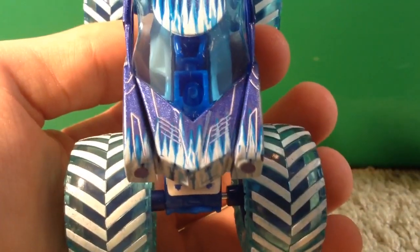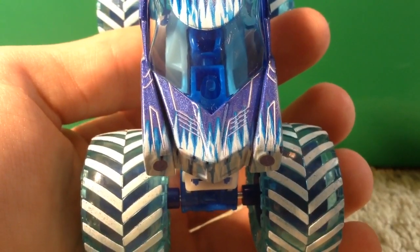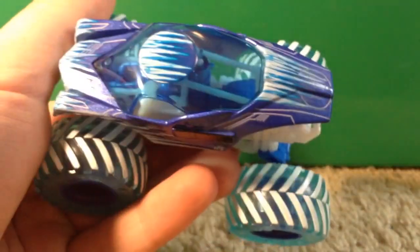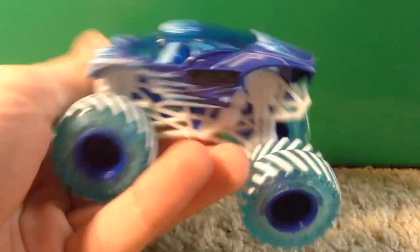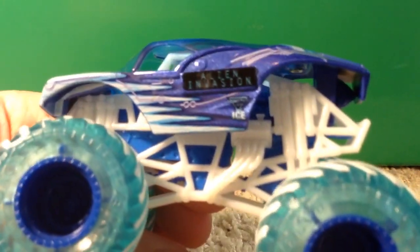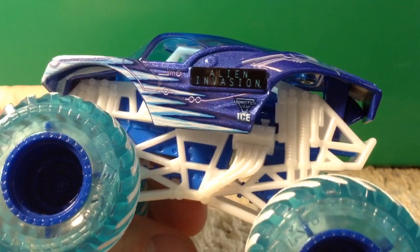Here's what the front looks like — this is amazing. The icicles on the hood are very very cool, and the window goes from the front all the way around to the back, which looks very nice with the dot on top. The icicles look very very cool. Here is the other side — it also says 'Alien Invasion' and 'Monster Jam Ice,' with icicles on the side. Looks very very cool.